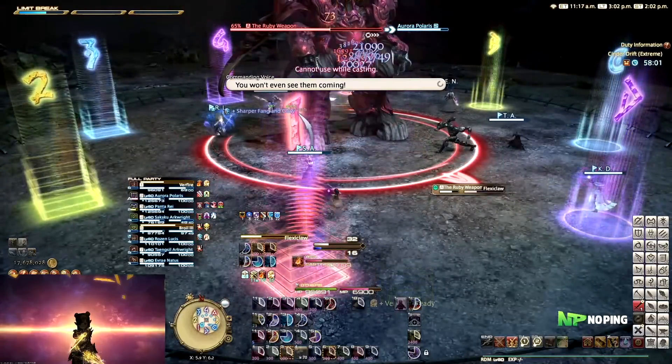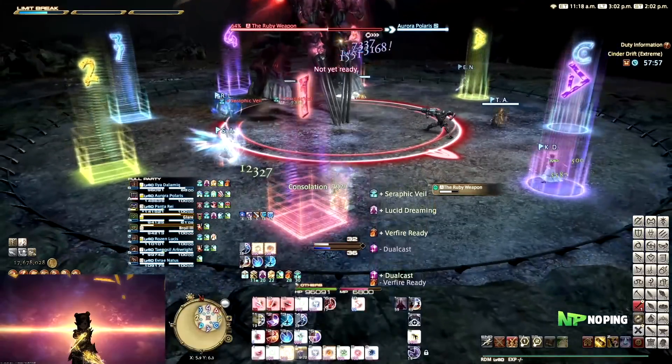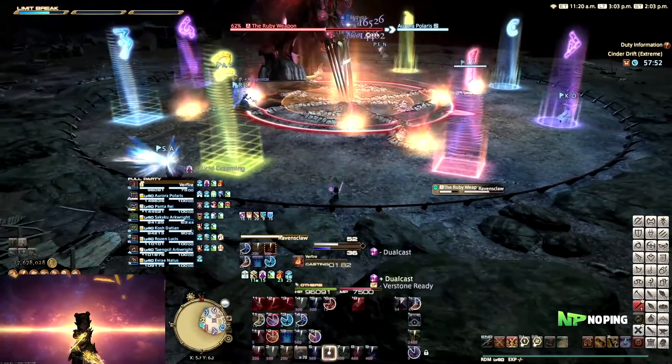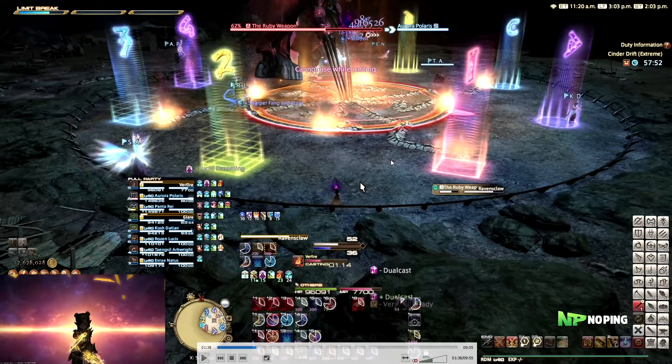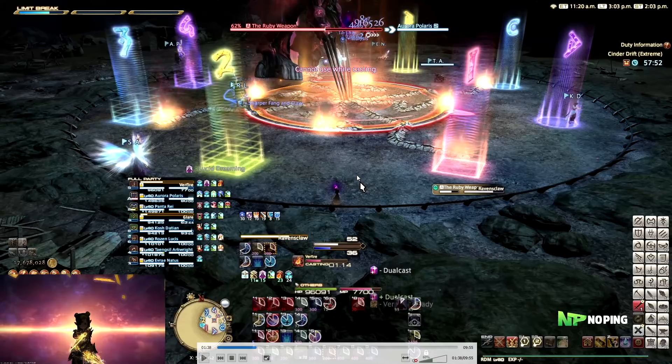And then we go into the first big Flexi-Claw mechanic. This has two different forms depending on the mechanic he's going to do after. Raven's Claw will spawn a bunch of bridges on the arena. There are going to be four long ones and four short ones, so you can assign your melees to take the short ones and your ranged to take the long ones for the upcoming mechanic, to keep more melee uptime.